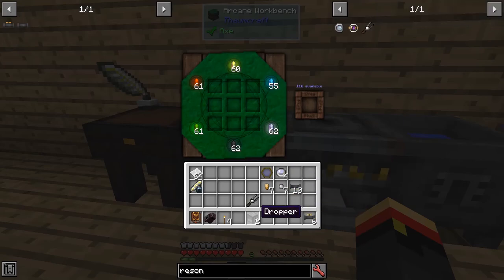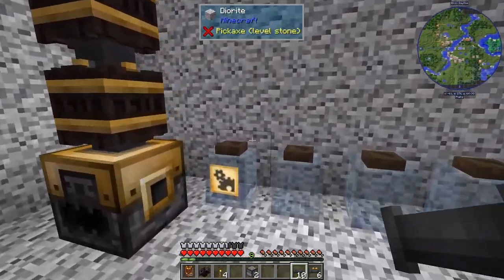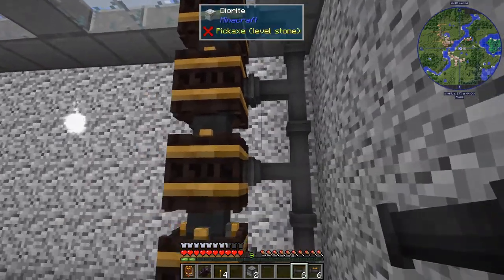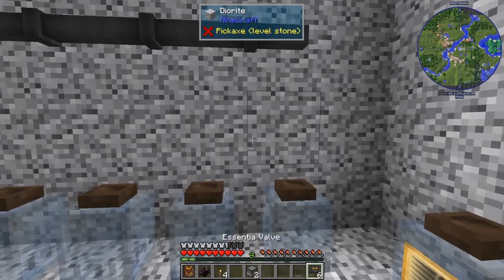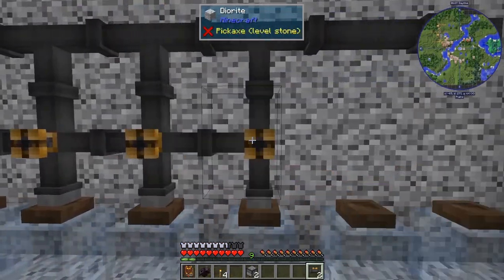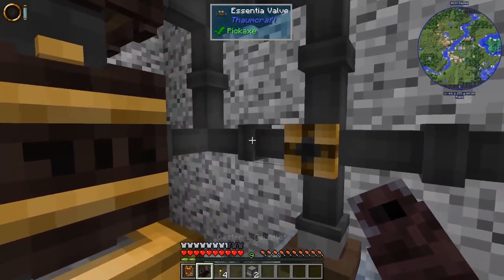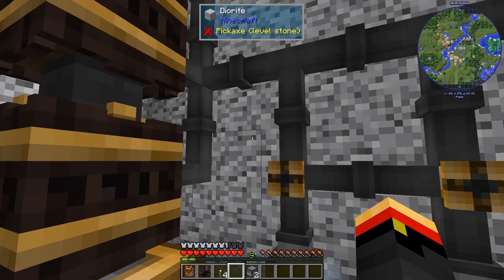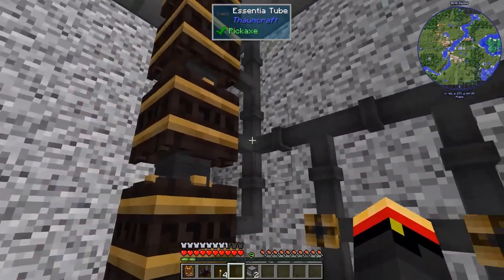Now let's go smelt up these droppers and turn them into Essentia. There are six aspects on here, which is why I made six valves. There are many more ways that you can hook up these tubing networks — there's a lot more kinds of tubes. You'll have to read a bit of the Thaumonomicon to get it all working right. One important thing to keep in mind is that your tubes can only have one kind of Essentia in them at a time, at least for the default Essentia tubes. With your caster's gauntlets, you can disconnect parts of the tubing network. I don't want it to go in here — I want everything to flow through here, so they'll come out of the Alembics and go through here.